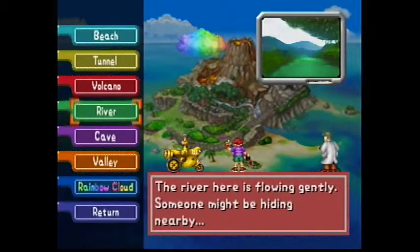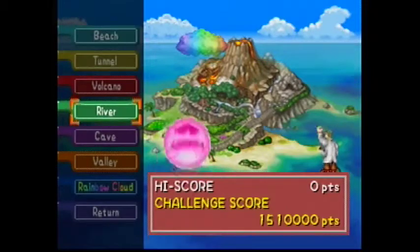You first need to go to the river stage in Pokemon Snap, then go to where the first Slowpoke is.